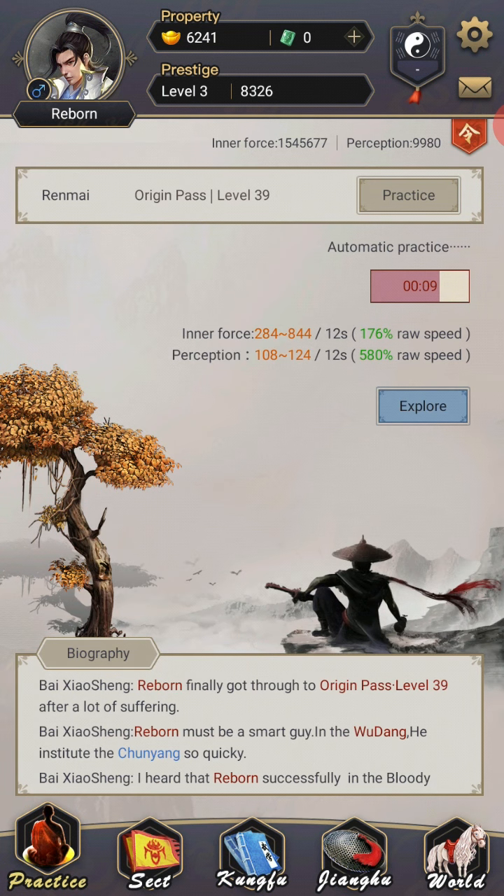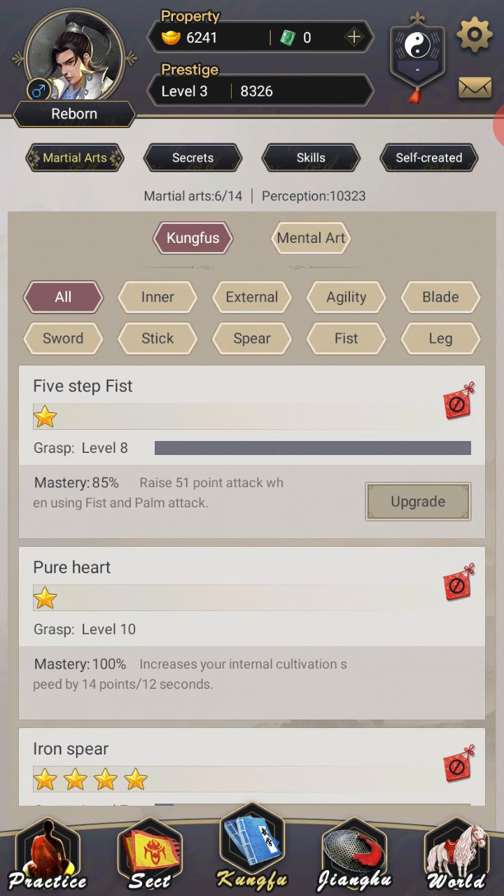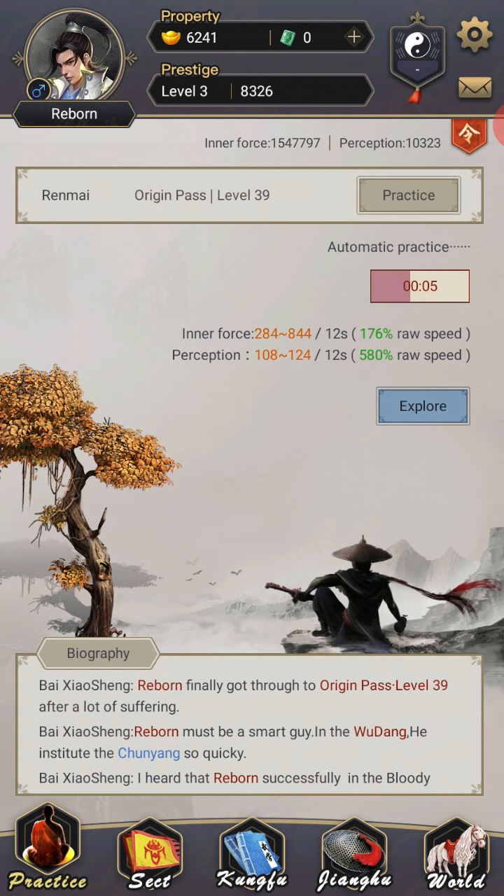Perception is important and it's one of the things you can actually physically affect as a free-to-play player. Inner force is a completely different beast — I have not found many ways to increase inner force cultivation, with the exception of that book I obtained from the random encounter. The only real ways I've found to increase inner force are secret skills and the initial one you start with, which is Pure Heart. I'm sure there are other martial arts out there that do increase it, but holy shit, it's hard to find.